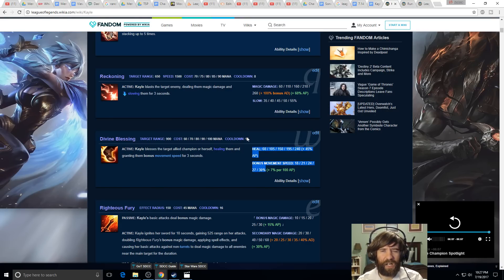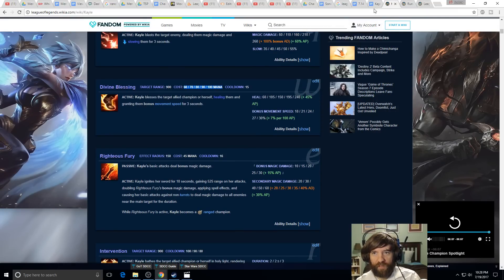Comparing to Lulu's Whimsy: that's about 30% move speed on your AD carry along with attack speed — this W is in the same ballpark of speed but grants a heal instead of attack speed. The 15-second cooldown isn't great, but at 40% CDR you knock it down to 8 seconds. The W is fairly mana-expensive, but Mana Coin helps a lot with Kayle support since her spells are kind of expensive early on except for her E.